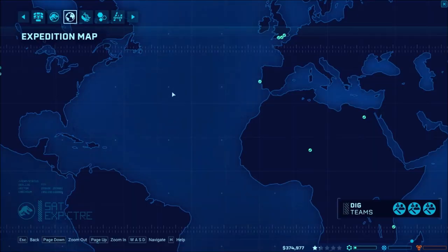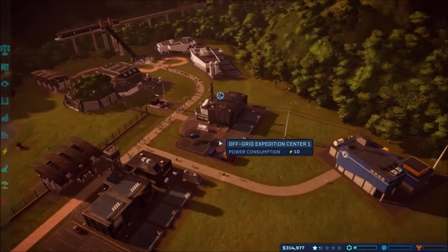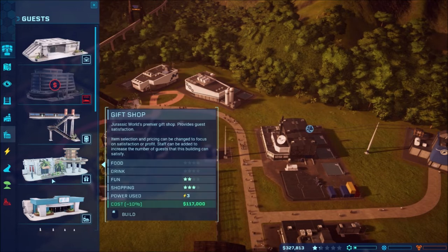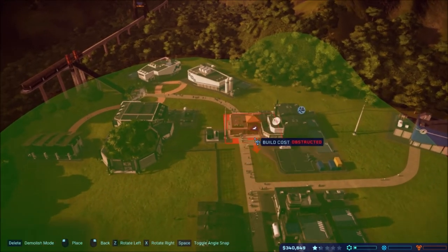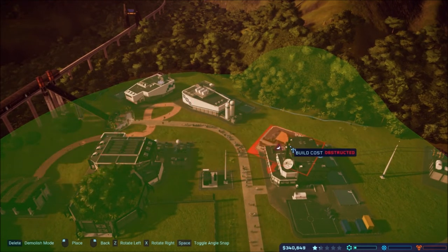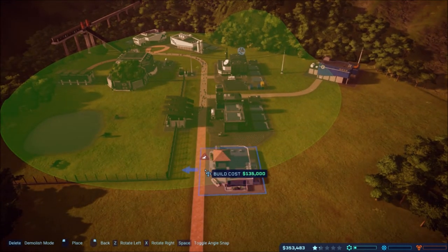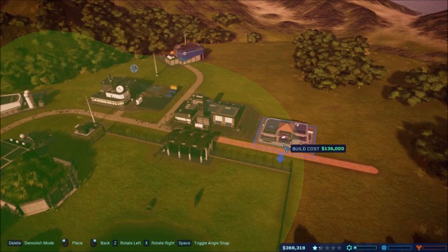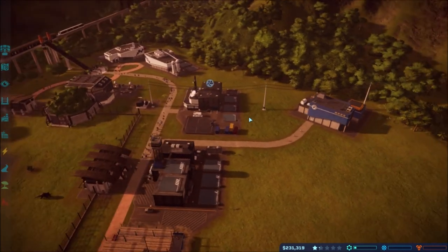Let's just do some more expeditions to get that money we can make off of them. Maybe add some restaurants and stuff. I don't know where a good place for a restaurant would be — I have no room over here — but we'll just stick it right there for now. That'll probably use most of our power.